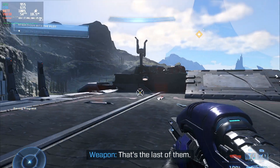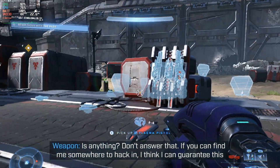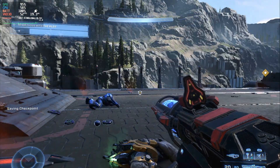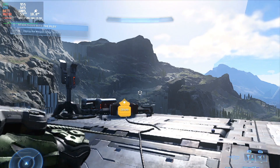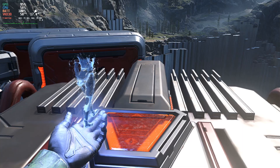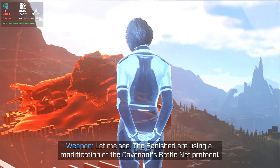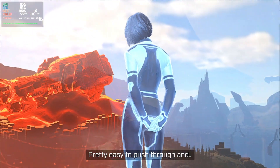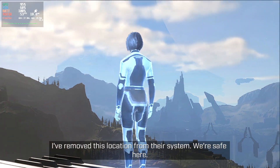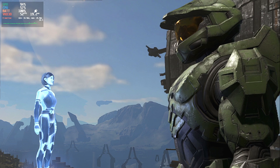That's the last of them. Is it safe? Is anything? Don't answer that. If you can find me somewhere to hack in, I think I can guarantee this base will be safe for your friend to land. Let me see. The Banished are using a modification of the Covenant's Battle Net Protocol. Pretty easy to push through. And... done! I've removed this location from their system. We're safe here. LZ secure.